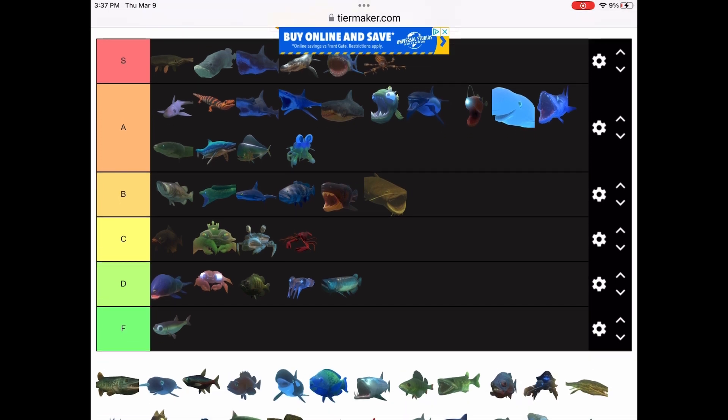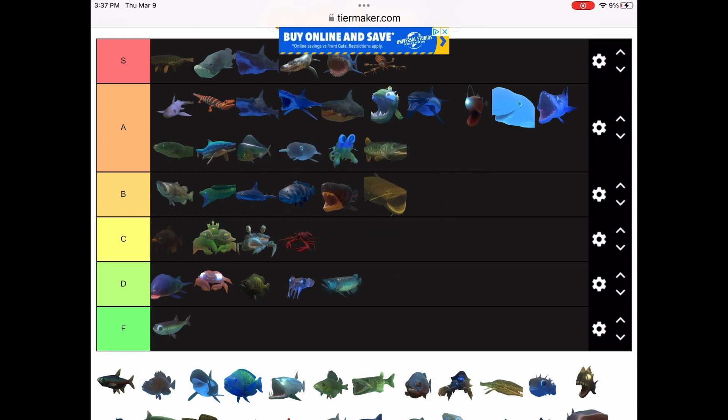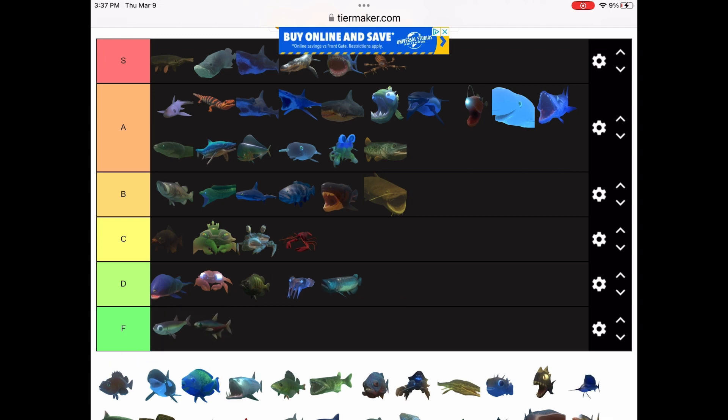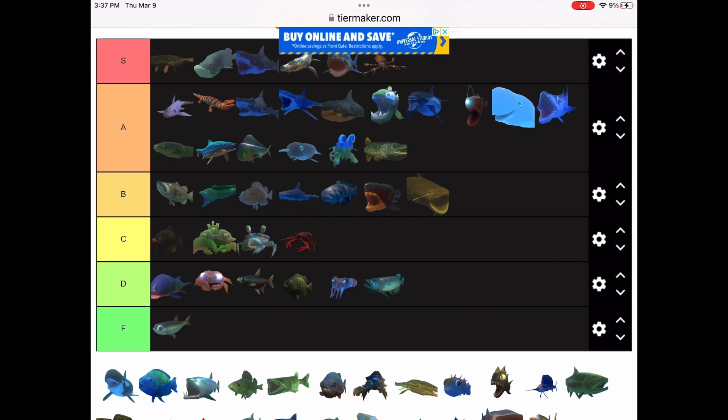The megalograptus is gonna be S tier — it levels up so fast. Muskelunge — pretty obvious. Narwhal — pretty obvious, it has the horn. The neon tetra — I'll give it points for looking cool, I guess. Norway redfish in B tier — it's similar to the bass and goliath.